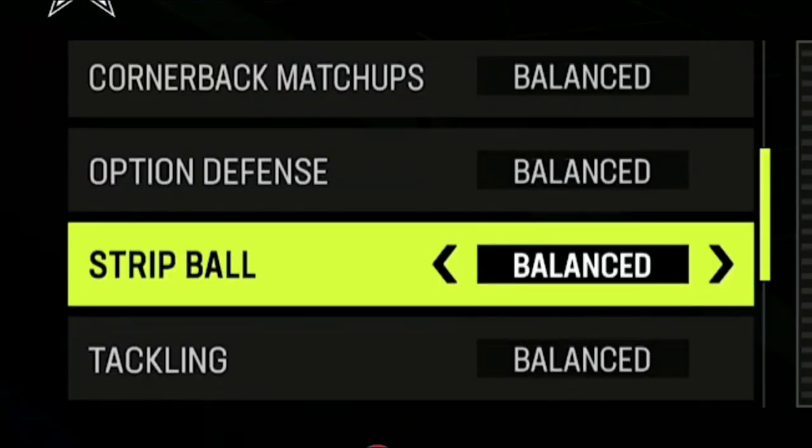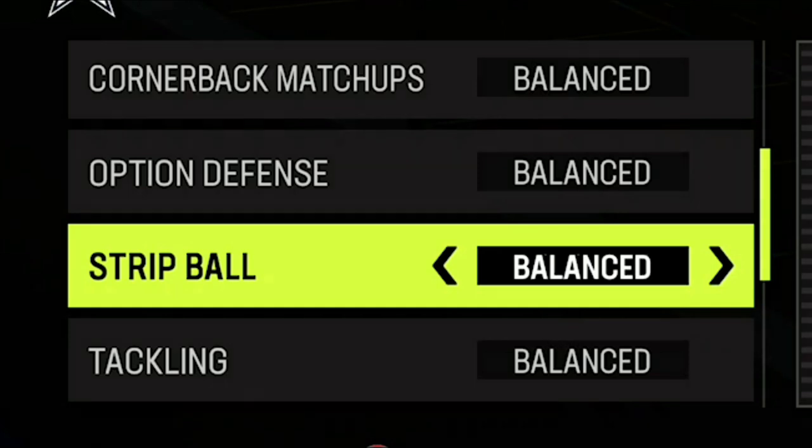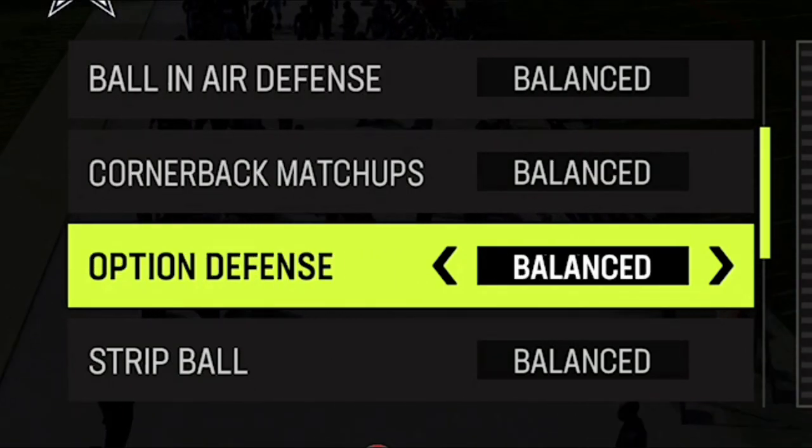After that, you have two options: strip ball and tackling. I find it's best to leave tackling alone because if you set that to anything, the penalties outweigh the benefits — you get a lot of face mask penalties and stuff like that. When it comes to strip ball, I like to set it to conservative because it basically makes your tackling better. Aggressive really has no real benefit — you'll get a lot of penalties or miss a lot of tackles. Strip ball to conservative is something I do in every single game to make sure my guys are sounder when making those tackles.